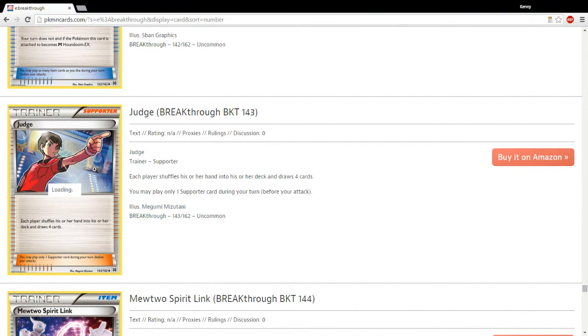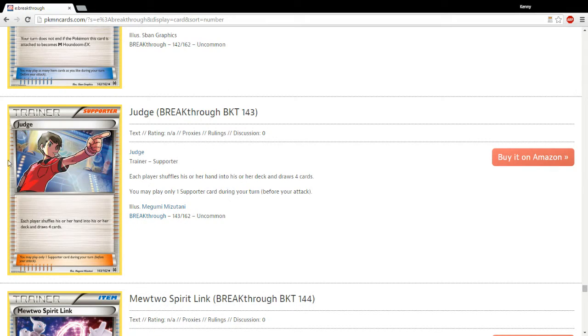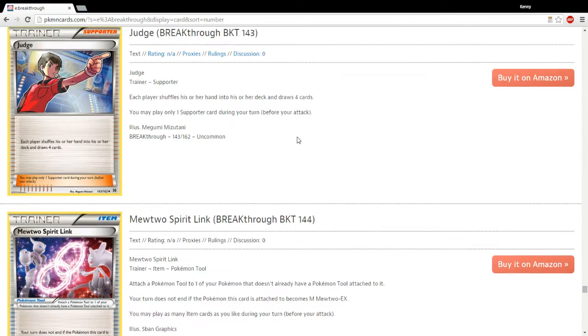Judge is a reprint from the HeartGold SoulSilver sets — super powerful. I think it's going to be really powerful in control decks. With the weaker supporters we have nowadays, there's going to be reason to play this card. I think it's going to make cards like that Magnetic Draw card we saw earlier even better. Definitely pick up a few of these — pick up the old art if you can, it looks a little nicer — but definitely going to see play.